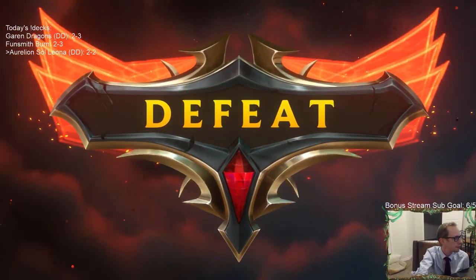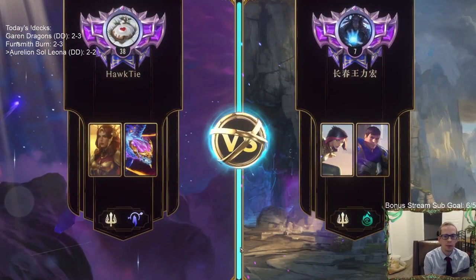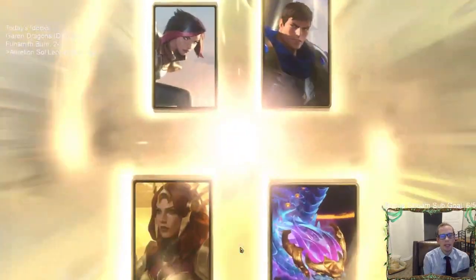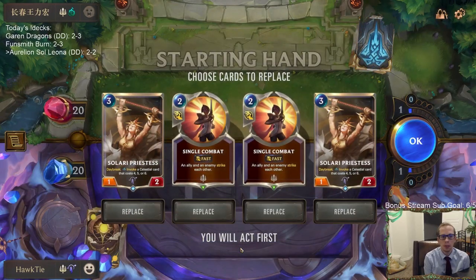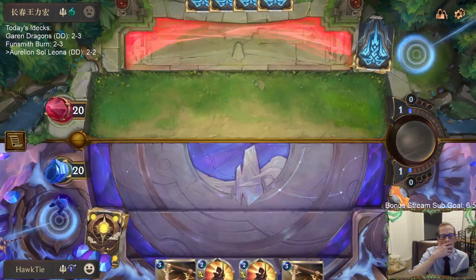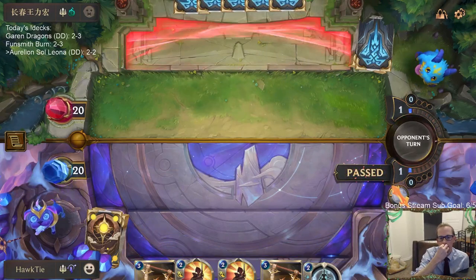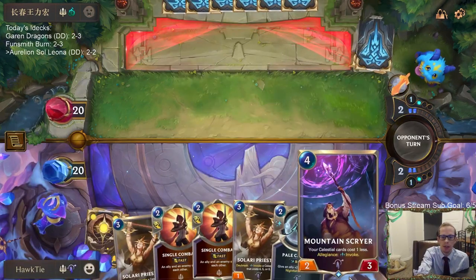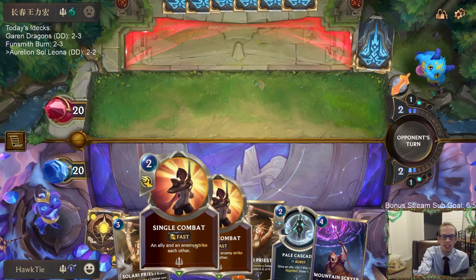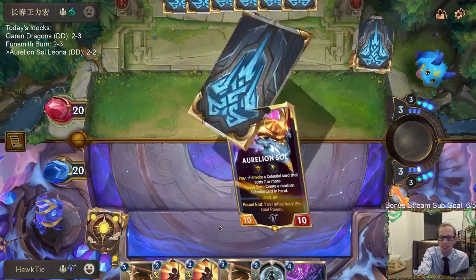That deck makes fight spells — or just fast speed removal spells — more important. Single Combat, where were you? I'm going to keep them. Priestess is Fiora food. Single Combat is super important to have. We did have our Mountain Scryer miss, even though we had already drawn two Single Combats before — it missed on our third Demacia card in the deck. Hopefully that doesn't happen again.